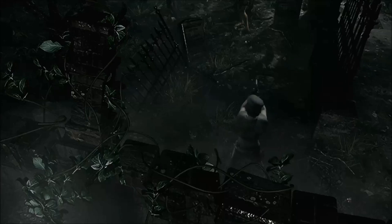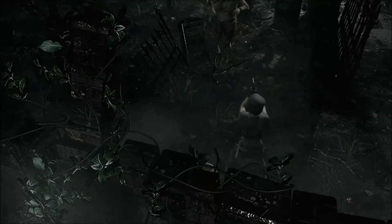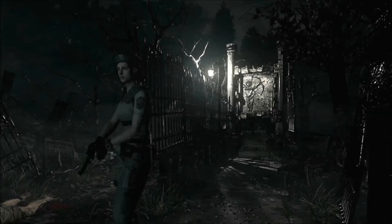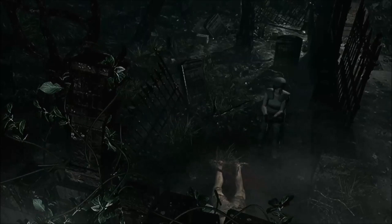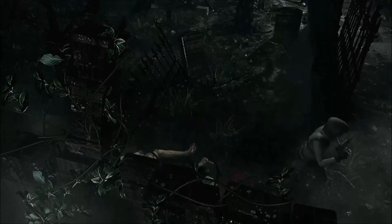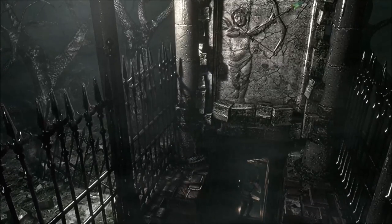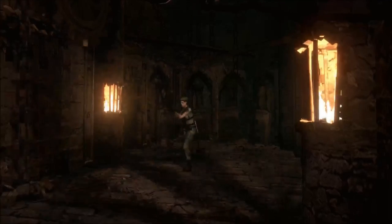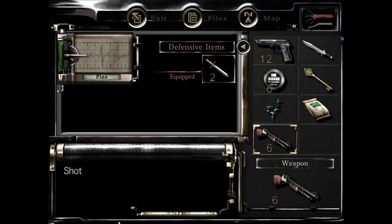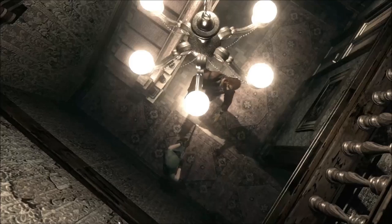Headshots — how do they work? They are random. I believe you have about a 10% chance to hit someone in the head with a regular pistol. It also depends on elevation: if you're at a higher elevation, like on the stairs aiming down at zombies, you have a higher chance of getting a headshot. It is RNG, so it's best not to rely on just killing them. With a shotgun you have the highest percentage of getting a headshot — it doesn't work all the time, but it works most times. The zombie also needs to be facing you face-to-face.